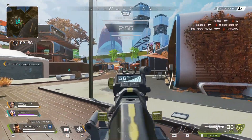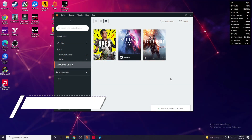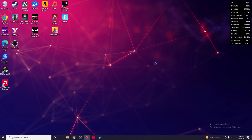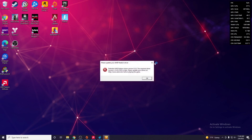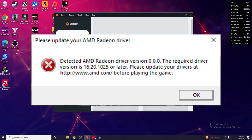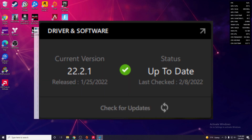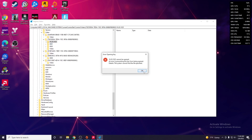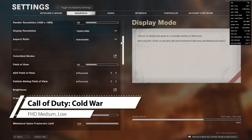Our first major problem came with Battlefield V — the game would simply not run. An error message came up saying that I had to update my drivers, which is on screen right now. However, I have the latest drivers installed. I Googled it and saw a few workarounds, but they didn't work for me. A video even told me to try changing part of the registry to trick the game into thinking it had the right driver installed, but nothing worked. I'm sure there are other games out there not compatible with this card right now, and the newer Battlefield 2042 apparently has the same issue.